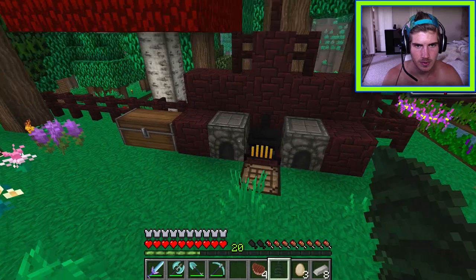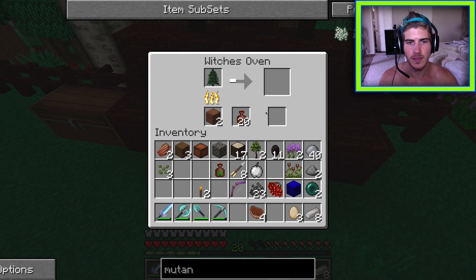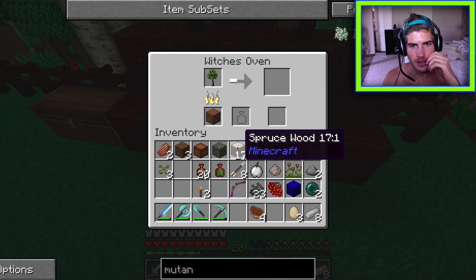Two more rowan saplings are obtained, crossing off a goal. Four are needed total. The farm is becoming established. Wood ash can actually be obtained from any saplings — it was being wasted on specific ones. Now flying around to survey the base.